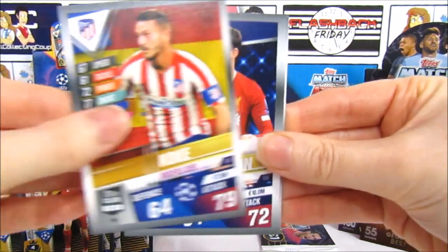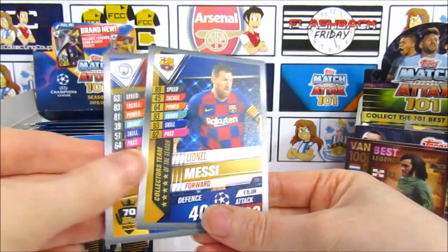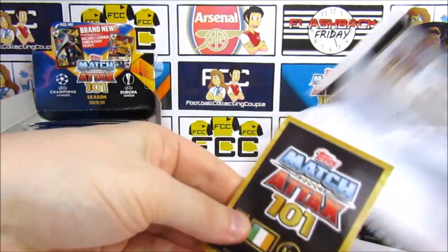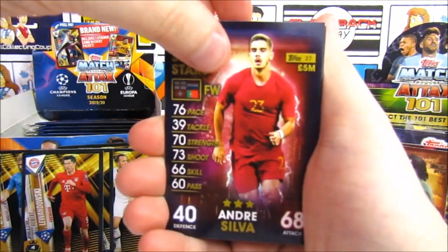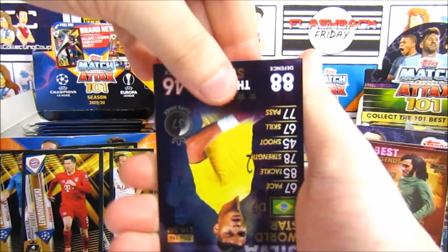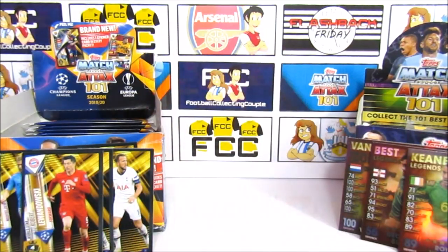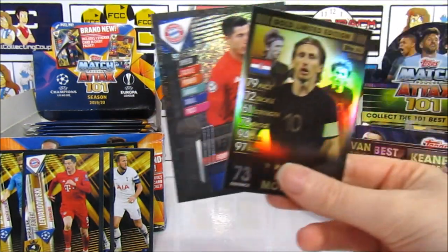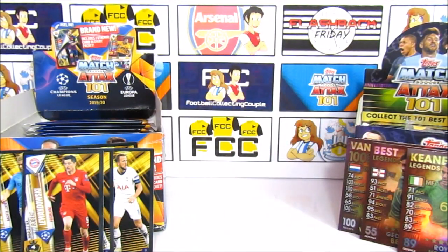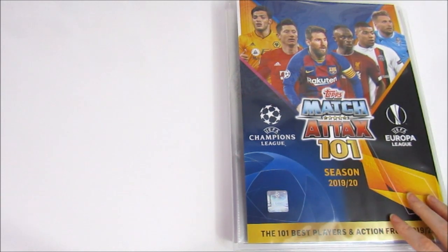We have Ibrahimovic, Dzeko, Zuba, Strootman, Alba, and Varane. Three packs left for this first part before we show the binders. We have Lucas Hernandez, Marcus Rashford, Hazard, Ki, Koke, and Sterling — 15th on the tops index, he's got a hundred club this year. Then another pack: Barcelona forward — unusual. There's a code, then Sancho — number 26 — Mount, Koke, Robertson, Chris Smalling, Rogerie, and a collector's team of the season Messi.